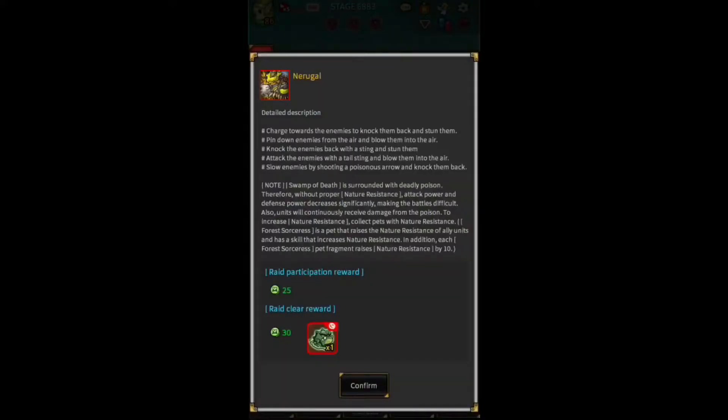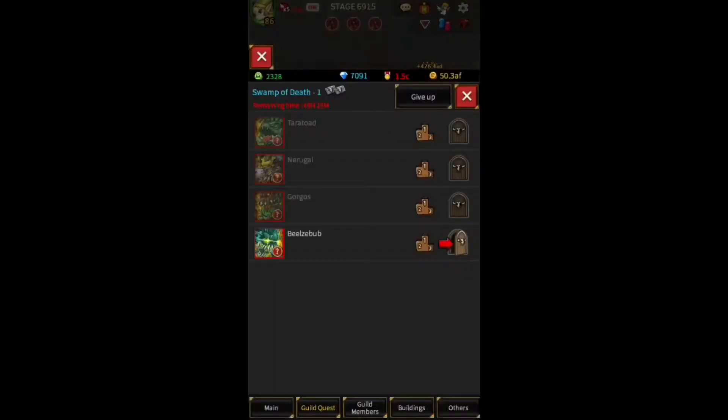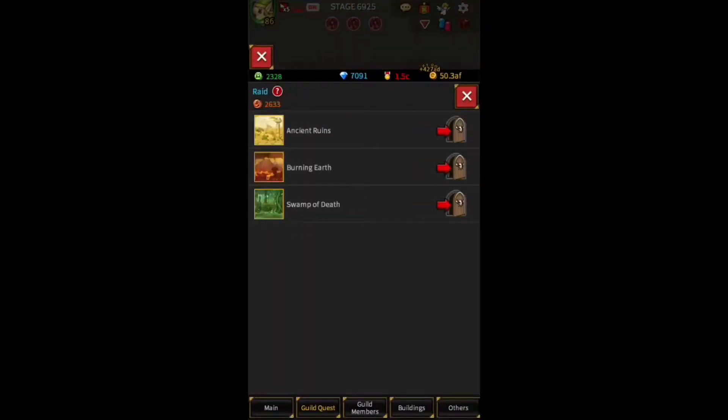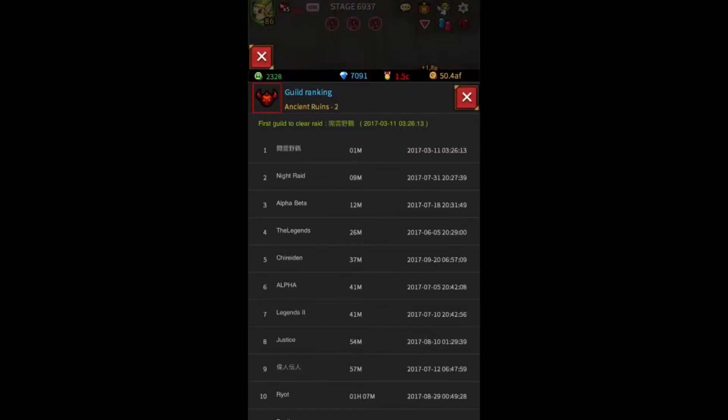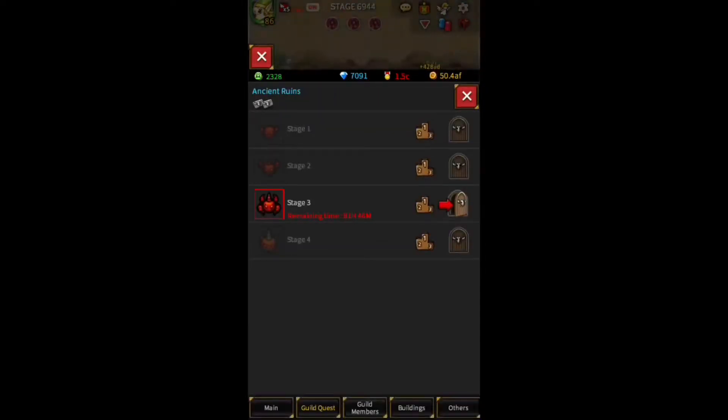You can stop at like Neurgol or Gorgos. If you can only beat the first raid and only get 25 raid coins and 35 gems, it's not worth it at all — don't do it. If you can at least get to Neurgol and actually get a pet fragment, or you can beat Gorgos and get the little bee, then do it. What might be a smarter idea is to just play round two of Ancient Ruins — you'll get way more pet fragments than you would just playing the new raid.